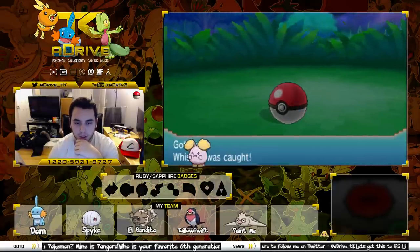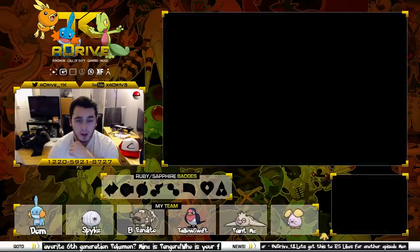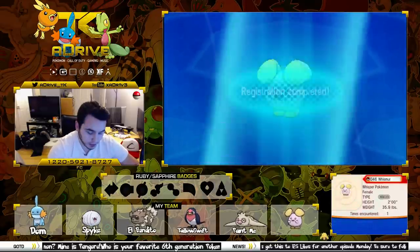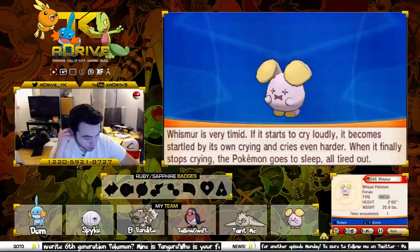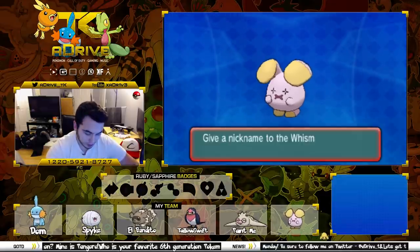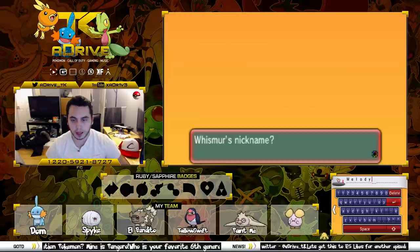A little Whismur just shows up on the screen. Let's put a nickname on it. I need a nickname for a female Whismur. I kind of like Boombox but it's a female. Whismur is very timid — it starts to cry loudly, and when it becomes startled by its own crying it cries even harder. When it finally stops crying, the Pokemon goes to sleep, all tired out. Let's call this one Melody — I like that name. M-E-L-O-D-Y. Melody. Kind of cool.